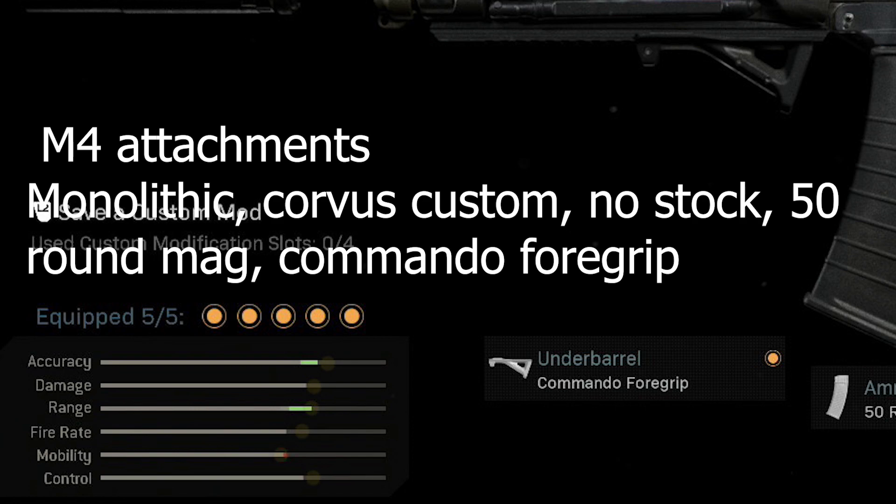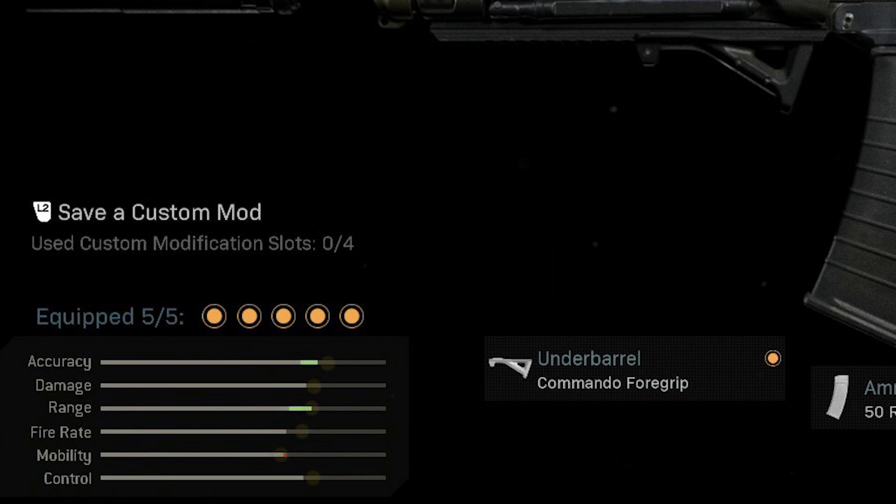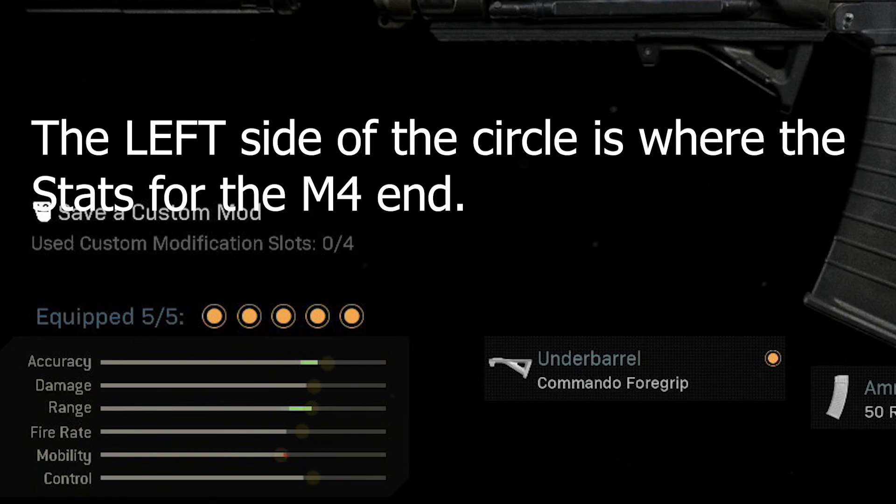The last couple of games I put up 29 kills yesterday with it and 25 the week before, so I've really gotten accustomed to the M4. I wanted to try and find something close with the Grau, and I think I did. If we look at the stats in the bottom left corner, you can see those in the gunsmith when you're making the guns — I have the Grau and M4 stats overlapped.